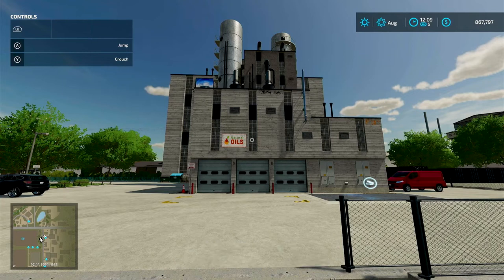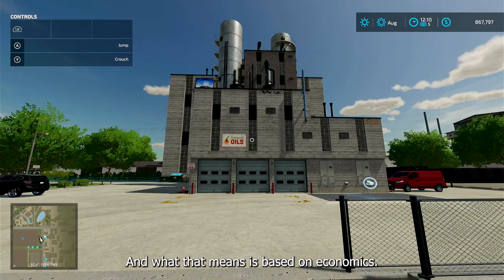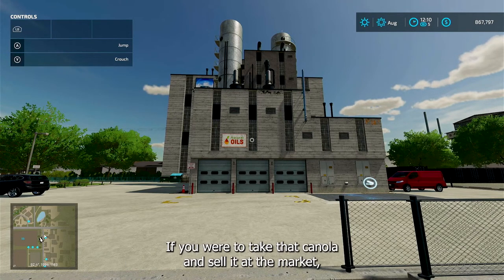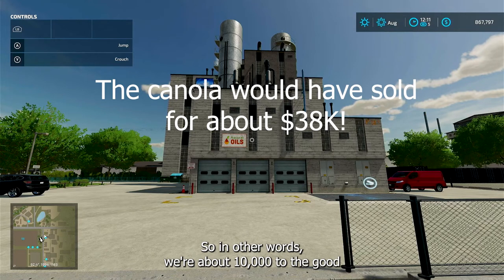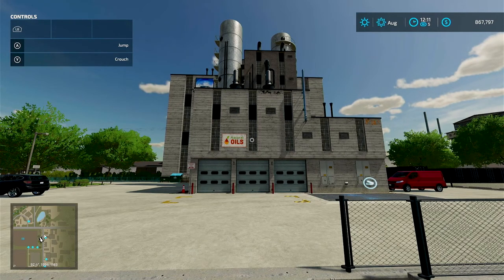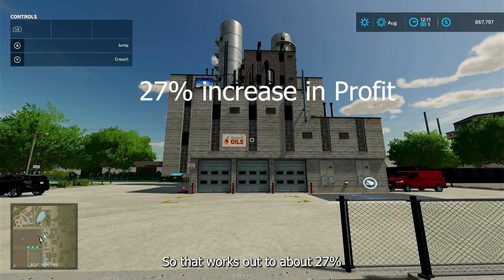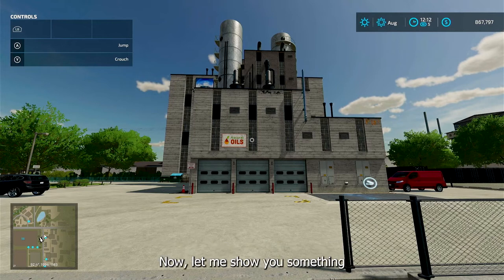So we netted $48,744 — or just over $4,000 a month. Now there's an opportunity cost involved in that: based on economics, if you were to take that canola and sell it at the market you would have gotten about $38,000. So we're about $10,000 to the good by owning this production facility and selling canola oil instead of raw canola. That works out to about a 27% increase in your profit.